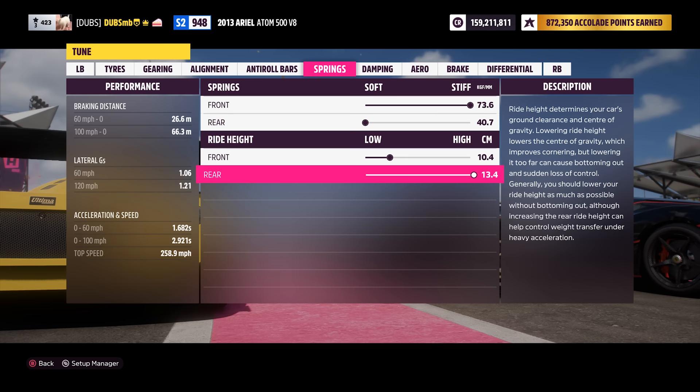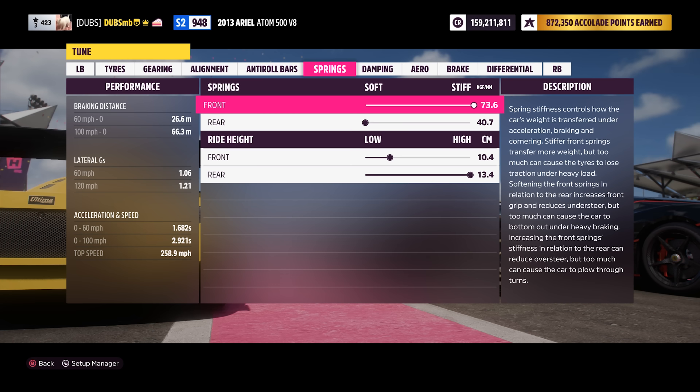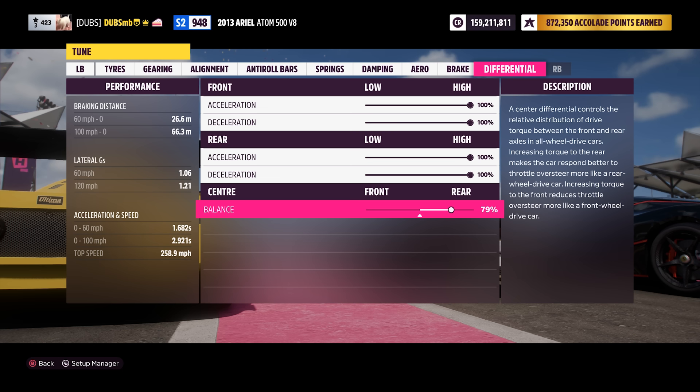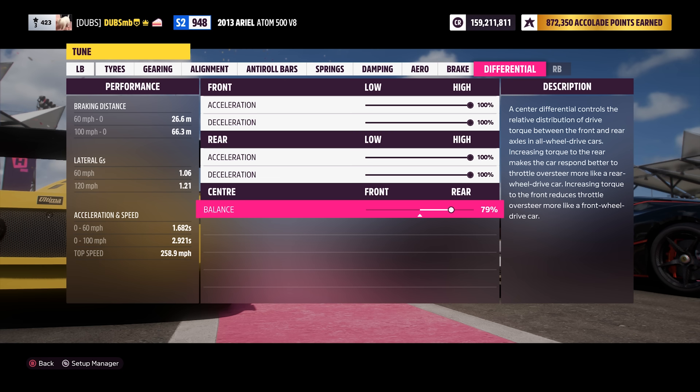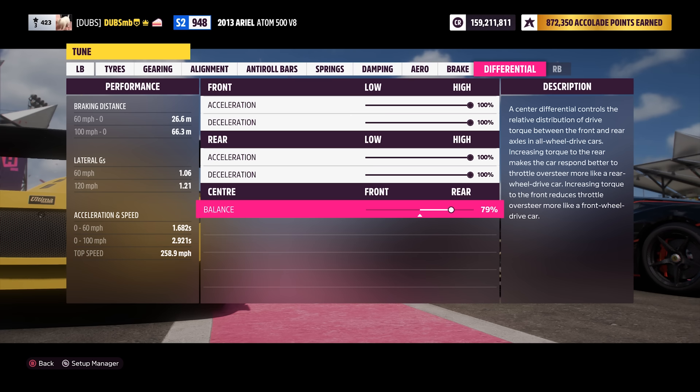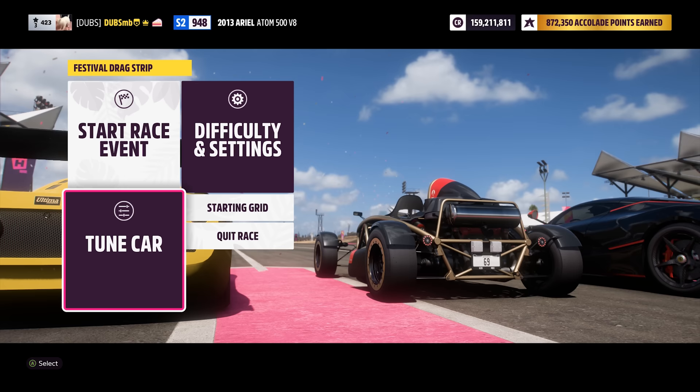When you have just the tiniest bit of slip you know you're good to go and can move on to something else, like spring rate. Once your gearing is set up properly, mess with your springs and see where the 0-to-100 goes. For the differential, about 79% of power going to the rear wheels. There are so many little changes I could still make on this car, but that's not what this video is about. That's pretty much it for the Aerial Atom.